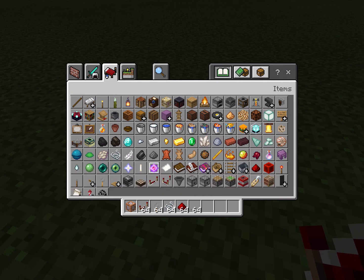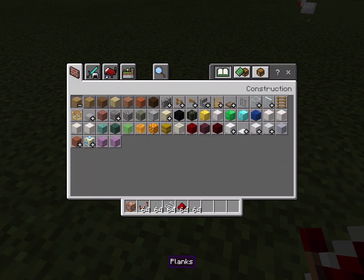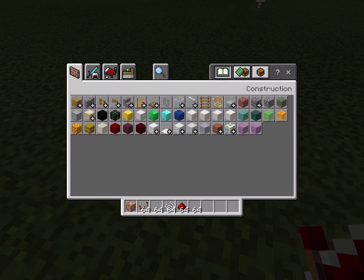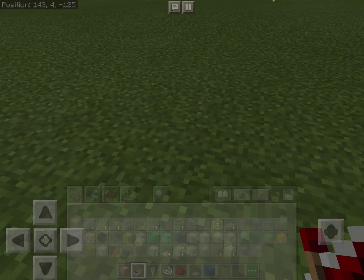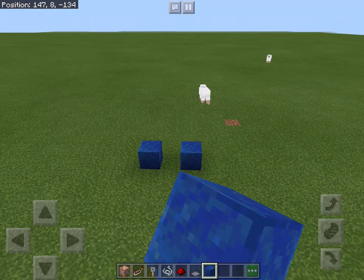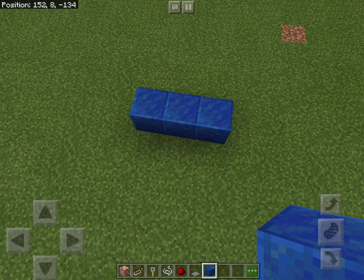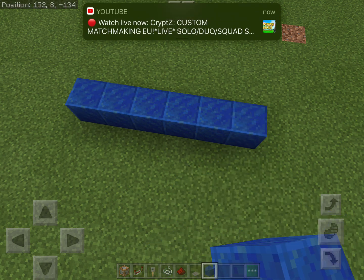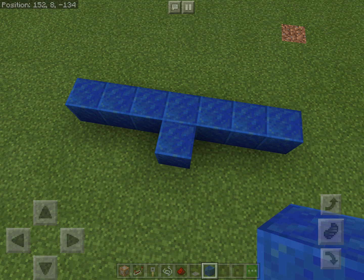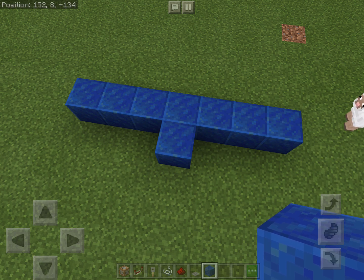And then you need whatever kind of block. So you want to find the place you want to make your jump scare, like wherever you want your jump scare to be. I want my jump scare to be right here, so I'm going to put a block right there so I'll know where I need to do it.